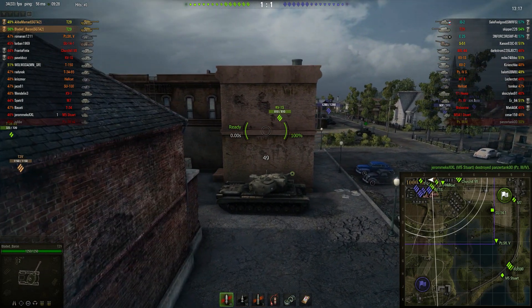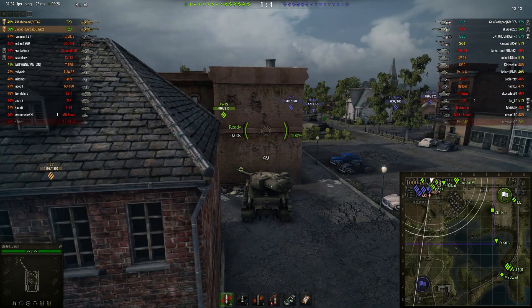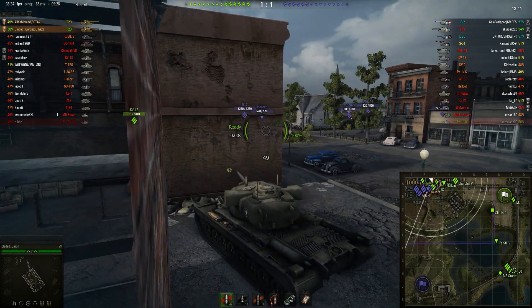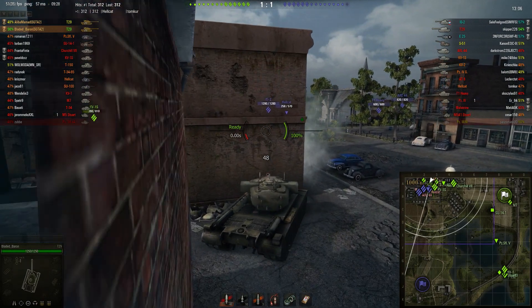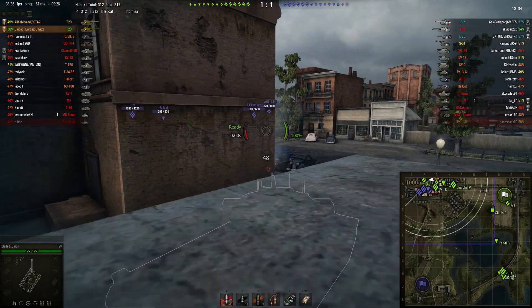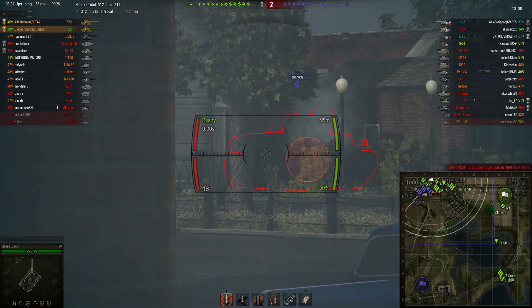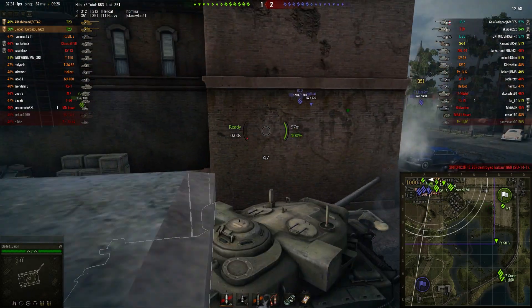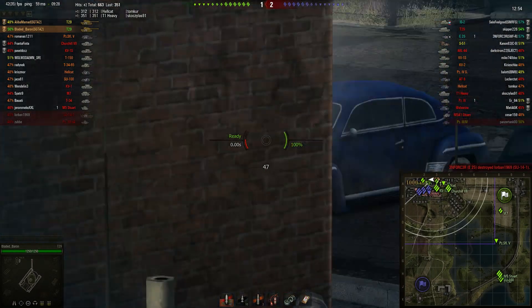Considerably more heavy tanks are in the area now. That IS-2 is focusing his gun in this direction so Bladed Baron is setting himself up in a side-scraping position. The good thing about that is the armour of a T29 is pretty thin, so if you get into a good angle for side scraping you can really lure people into firing at your side armour and pretty much guarantee that they're going to bounce.